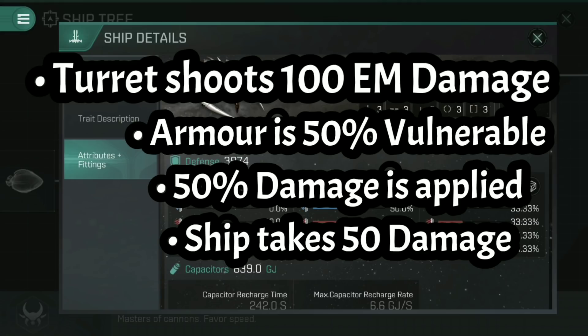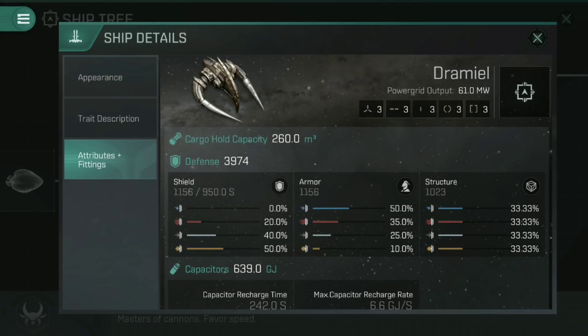In this case, our 100 damage shot would only have 50% applied to armour. If they're firing at the shield, the full 100 would get through. Once they reach structure, 77.77% would get through. The main reason we like to think of this as vulnerability rather than just resistance is how stacking resistances work.